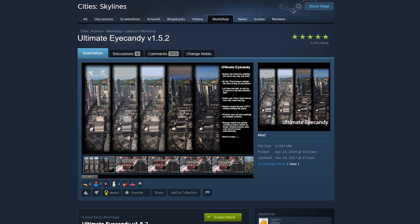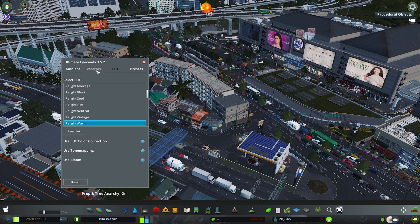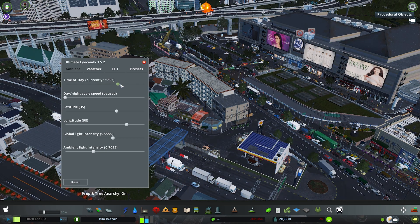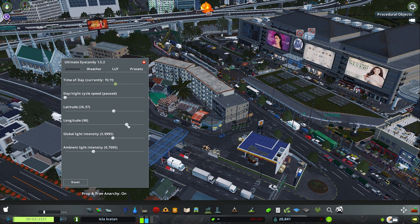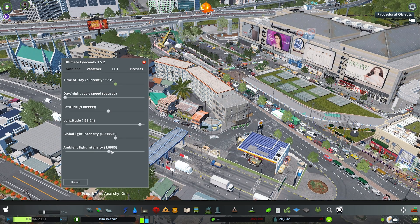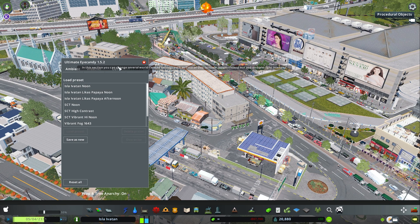Next up is the Ultimate Eye Candy mod by Judas. The hotkey for this is Shift+U. On this tab you can change the LUT without going to the main menu. This tab will let you change the weather and the fog settings. The ambient tab is what you're gonna use the most — here you can change the time of day and the speed of the day. I'll just leave this one on pause while working on my city. The longitude and latitude will allow you to change the position of the sun, and the last two sliders will let you change the brightness. Once you are happy, you can save the settings as a preset so the next time you load the game you can load the preset, which also includes the LUT that you used.